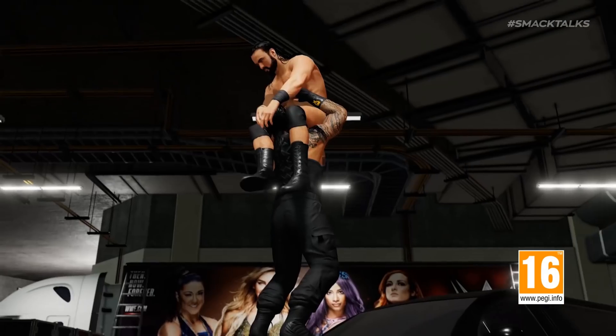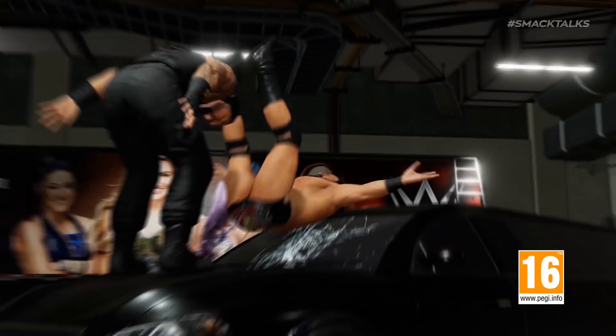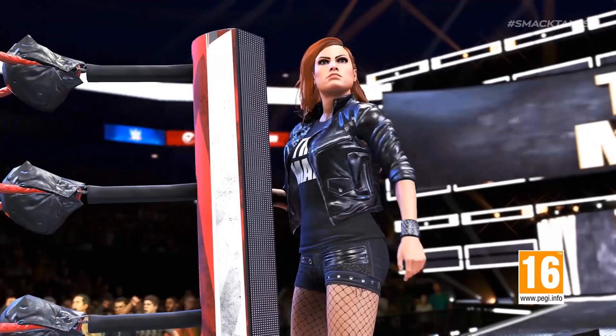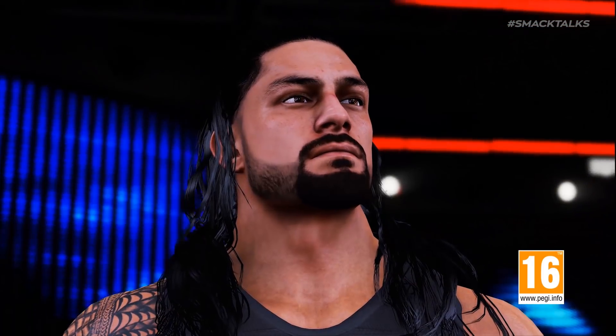The next clip features Roman Reigns delivering his car finisher to Drew McIntyre, powerbombing him through the windscreen of a limo, with the production trucks in the background showing off updated graphics. From there we go back to the beginning with more shots of the cover stars — firstly Becky on the steps and then Roman.